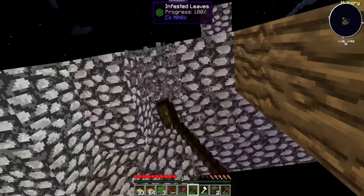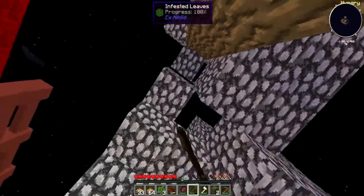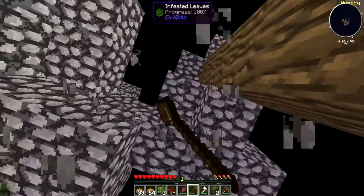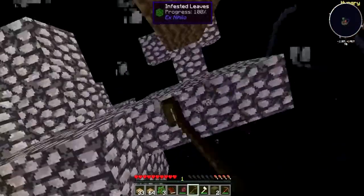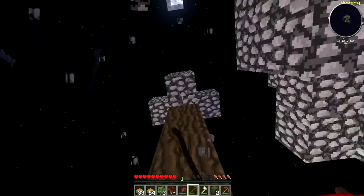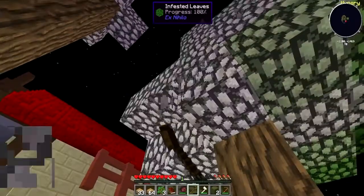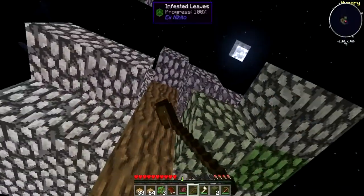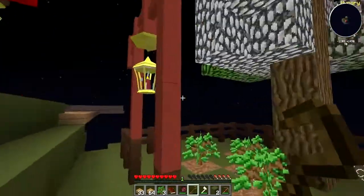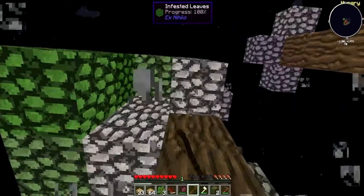We don't really need as much string as we're going to get from here — I didn't realize it would spread onto the other tree as well. I hear a mob, it's probably that zombie. It's really annoying me, I might just float down and try to kill it because it's being obnoxious. Okay, get rid of the rest of these — going in to get them. There we go.